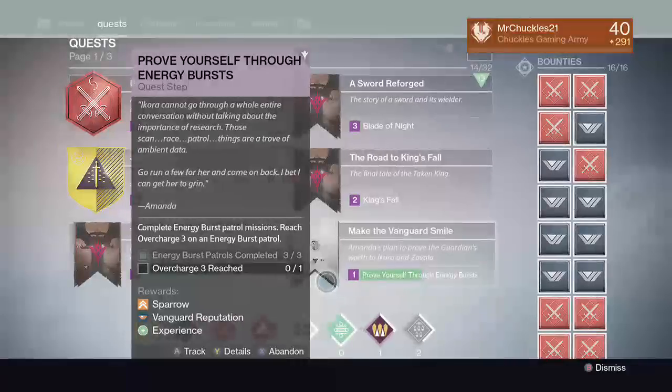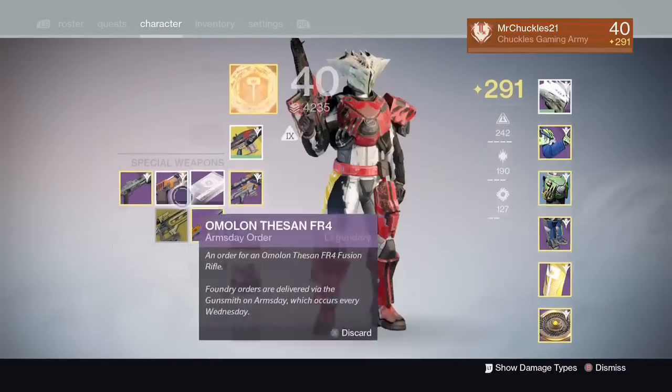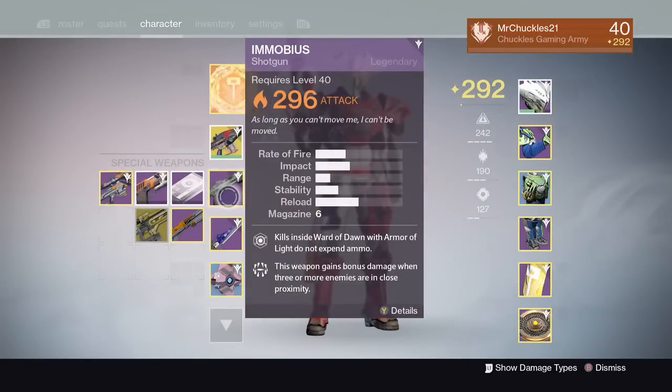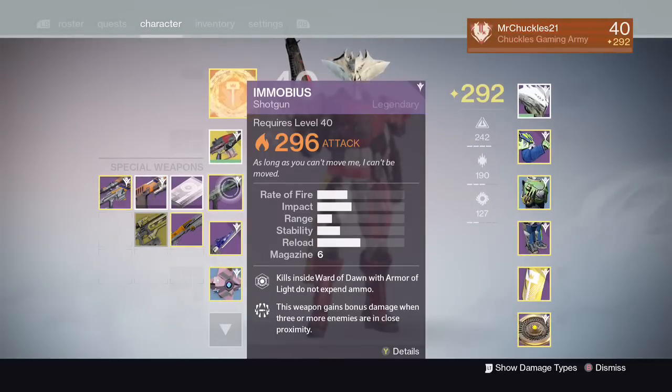The last thing I want to talk about is this — as I'm preparing for the raid you can see I've leveled up my Suros. This here is specific to the Defender: kills inside Ward of Dawn with Armor of Light do not expend ammo. Every class has this. How you get these weapons is through your gunsmith. If you level up your gunsmith to rank two, you'll get a weapon. The Titan receives this shotgun every time. The Hunter receives a sniper that's basically Black Hammer combined with Patience and Time — when zoomed in your radar is more enhanced, and when you land all precision shots within the magazine, you refill your magazine. The Warlock receives a Fusion Rifle that changes elements based on your subclass: if you're a Stormcaller and use an ability, it changes to Arc; if you use a Solar ability, it changes to Solar.